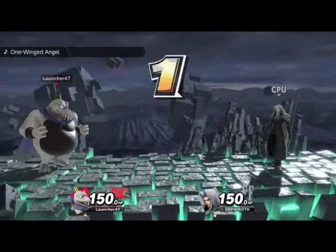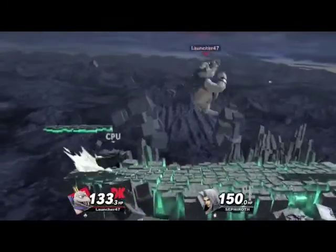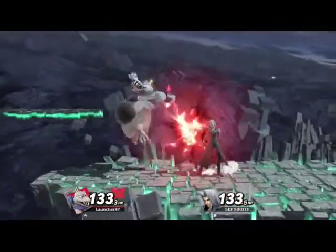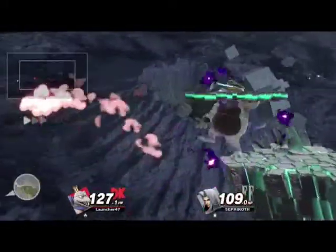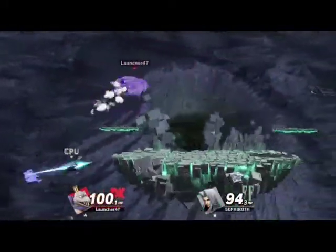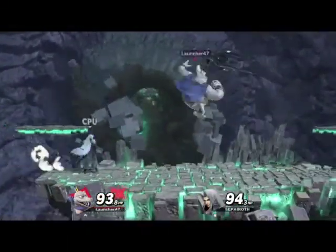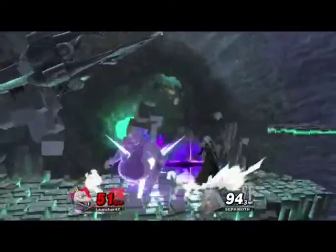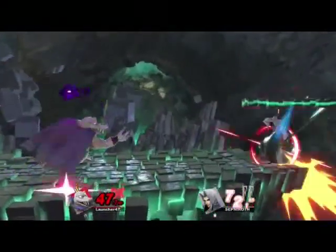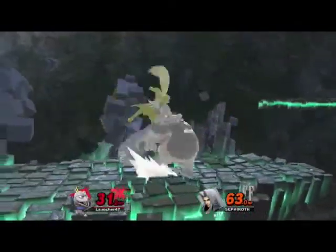This is the normal difficulty. That down air is really, really strong, along with that side B. That side B looks difficult. F-tilt has armor through everything. Double dash attack. Time to get my combos on him. I wanna see the patch notes too. Oh, he parried that. What a god.